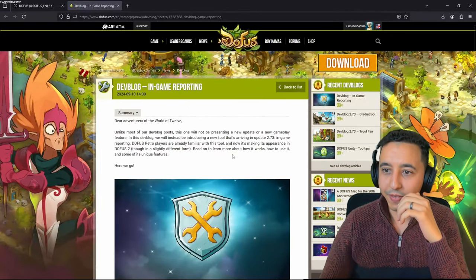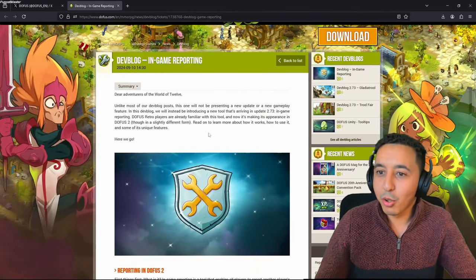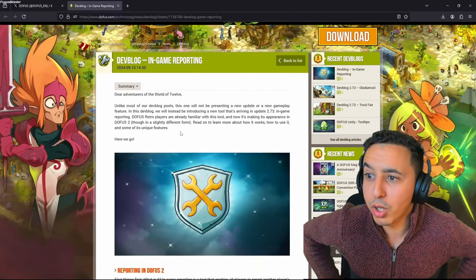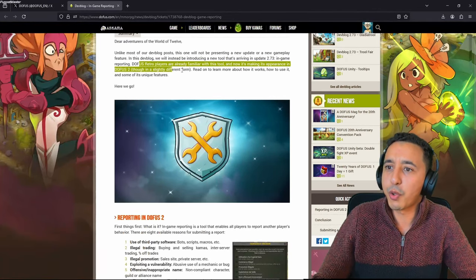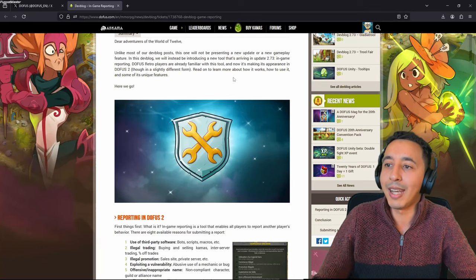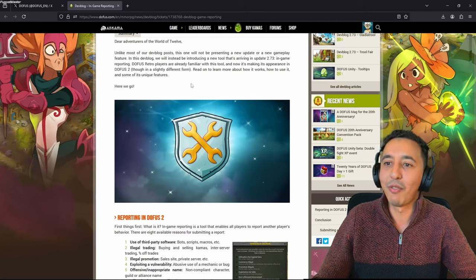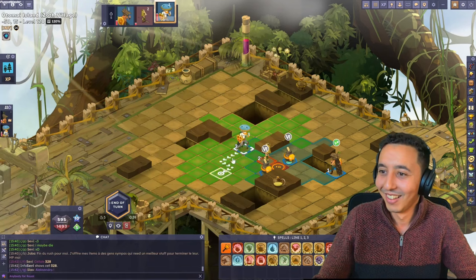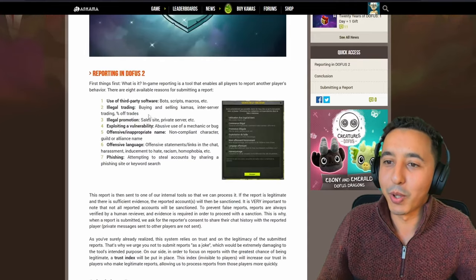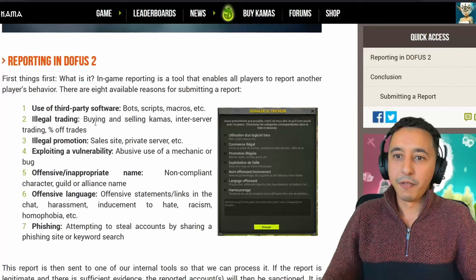Dear adventurers of the world of 12, like most of our dev blogs this one will not be presenting a new update or new gameplay feature. This dev blog will instead be introducing a new tool arriving in 2.73: in-game reporting. DOFUS Retro players are already familiar with this tool and now it's making its appearance in DOFUS 2 with a slightly different form. Let me zoom in on this so you can see it properly.